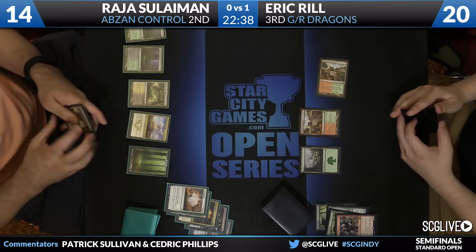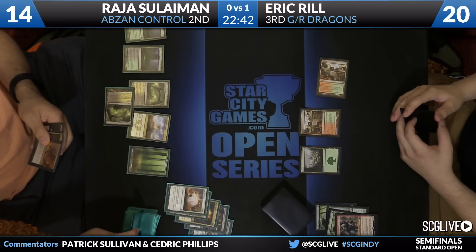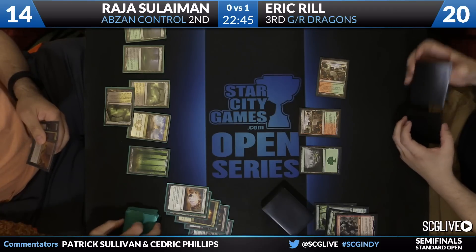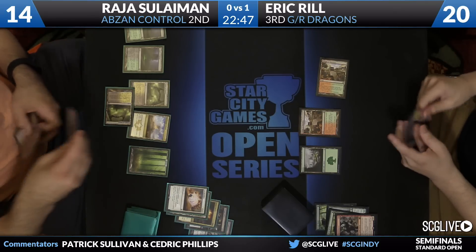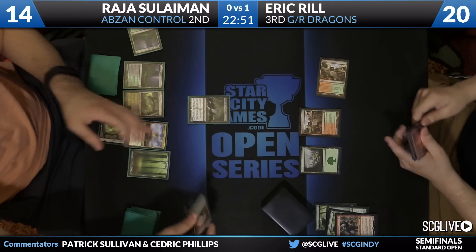Eric, I believe, has Roast in hand. He does have Roast at the ready. Here's a Temple. But with nothing really going on on Eric's side of the table, Raja can just say go. And Abzan Charm. It looks like he is going to deploy Tassigur. He plays Tassigur, removes everything, and now leaves the mana available.